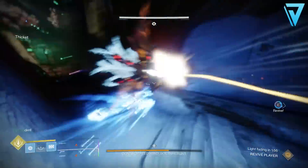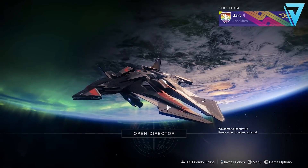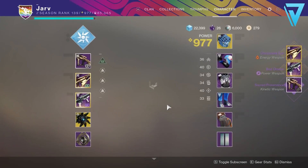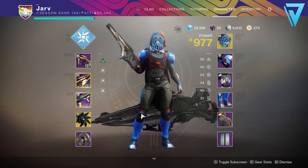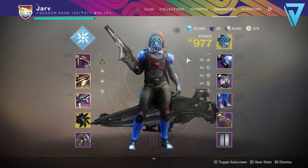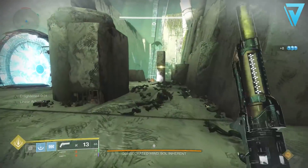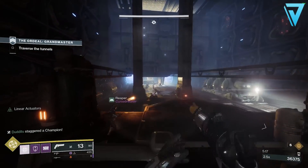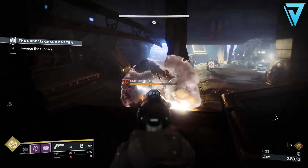If you have more than one character, complete all milestones on one character first, then move your weapons to the next character and repeat. This maximizes powerful rewards across all characters before the pinnacle grind. The most challenging activities require a fireteam but offer pinnacle rewards - for example, the Garden of Salvation raid, the Pit of Heresy dungeon, master nightmare hunts, and nightfall ordeals when you score 100,000 or more.